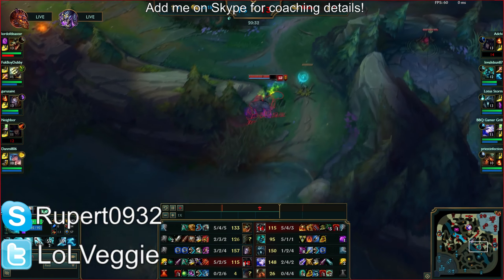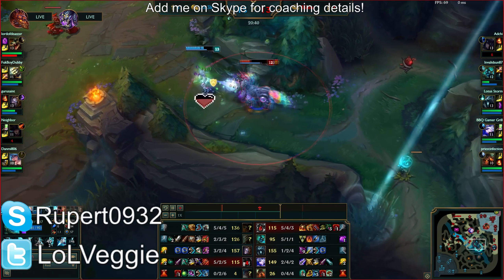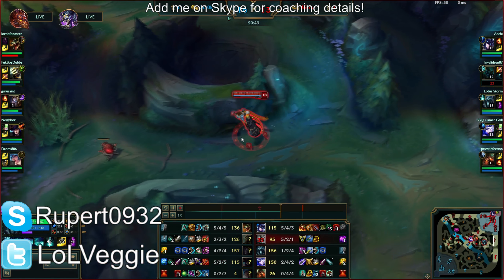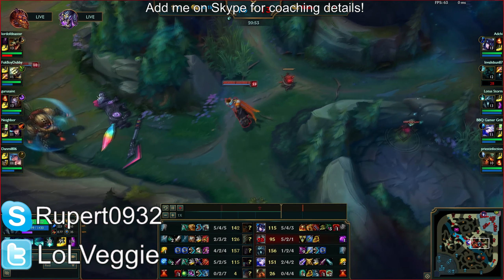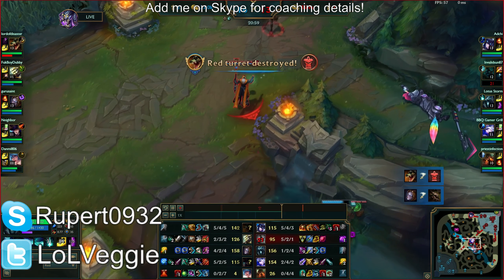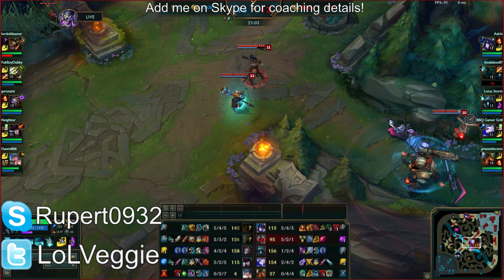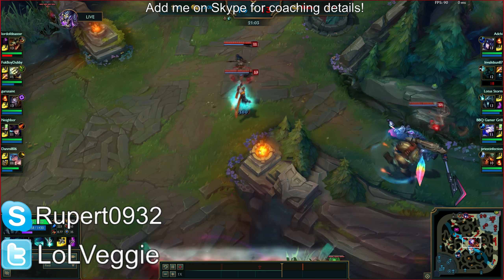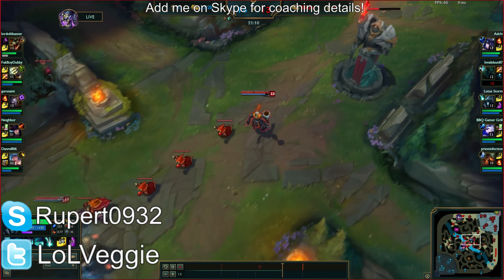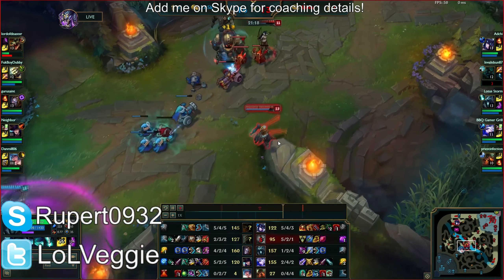I understand why people take Mobis, but it just doesn't work — just get the tank boots. You're a full tank; you don't deal enough sustained damage. That's why you build Muramana on him second. My issue with Mobility Boots is that for that one second you're supposed to delete the carries as fast as possible, but if you get hit by even the slightest thing in combat you're slowed down. Plus Burning Cinder puts you in combat and disables Mobis. Just take tank boots and stay alive.